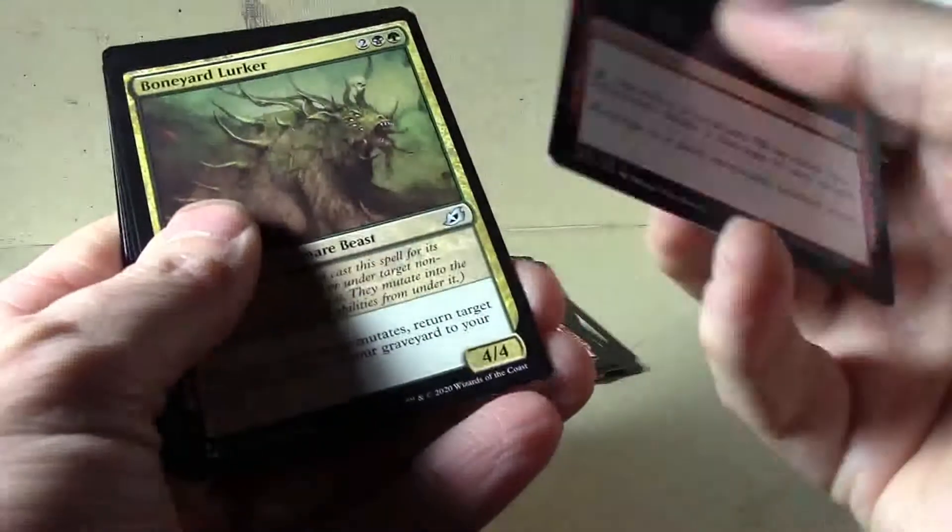Weaponize the Monsters. And here's Lurker, Mamba, and oh — a Triome! Savai Triome. Not a bad pull, not a bad pull. Triomes are actually holding a decent amount of value. No mythics yet, but if you get a foil rare, it's a beautiful card even if it's not worth a whole lot.